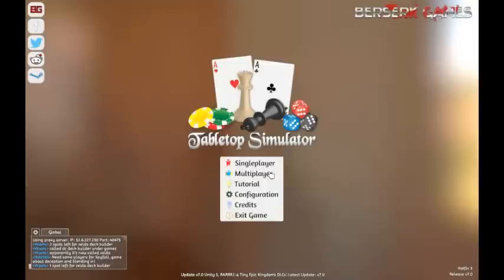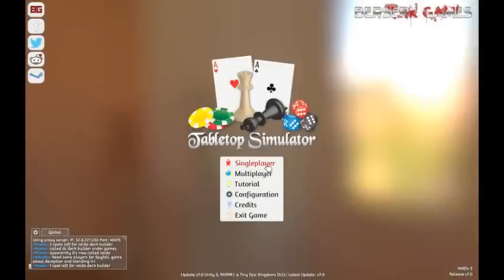Hey guys, this will be a quick overview on how to play X-Wing for Tabletop Simulator. First, you load up the game, and you can select single player if you're just messing around or trying to build something. Or you can go to multiplayer — I'll click multiplayer.